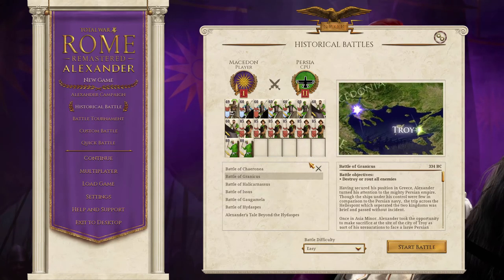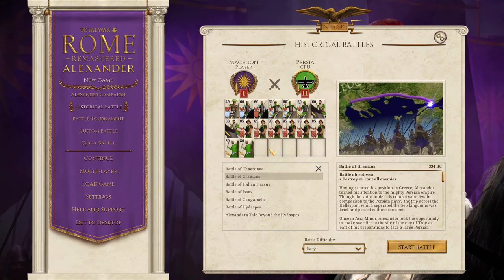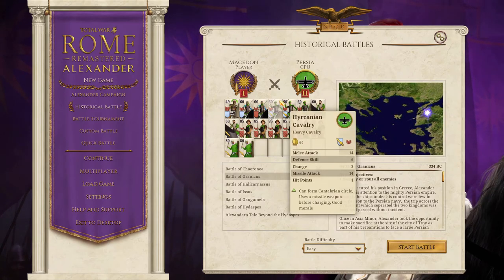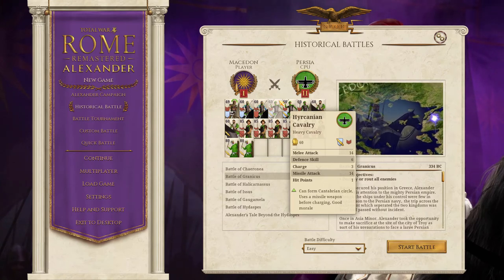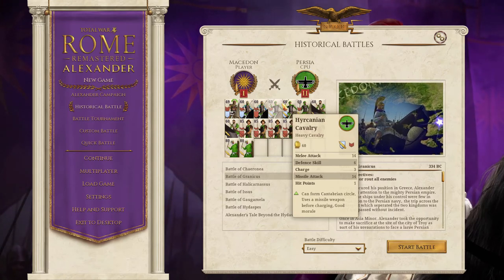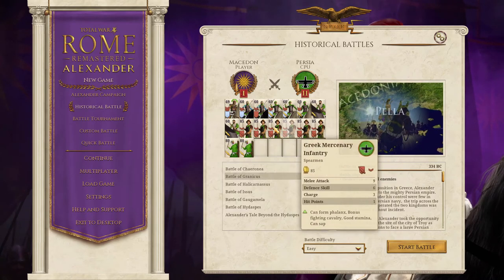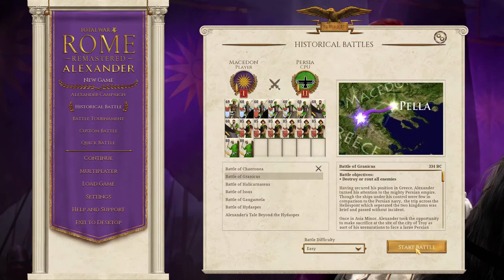The Persian forces are quite strong, mostly made up of cavalry. This cavalry will be a threat to our phalanx units because these are ranged cavalry units, which will be a serious threat that our phalanx units will not be able to deal with properly. We will need to use our cavalry to quickly take that out, and finally leave our phalanx to finish off the Greek mercenary units. Let's begin.